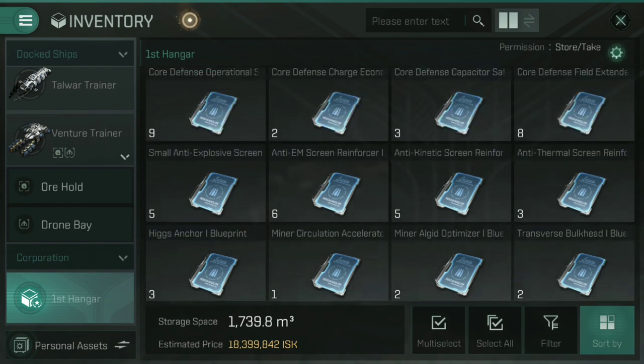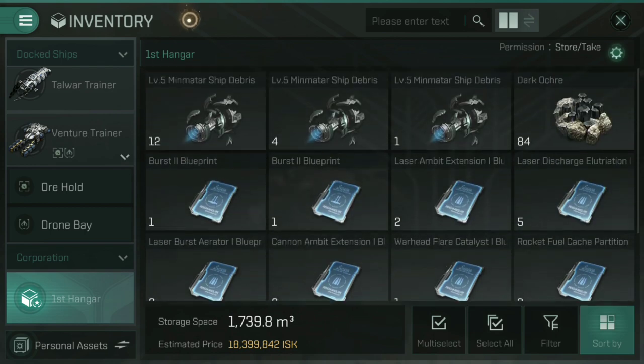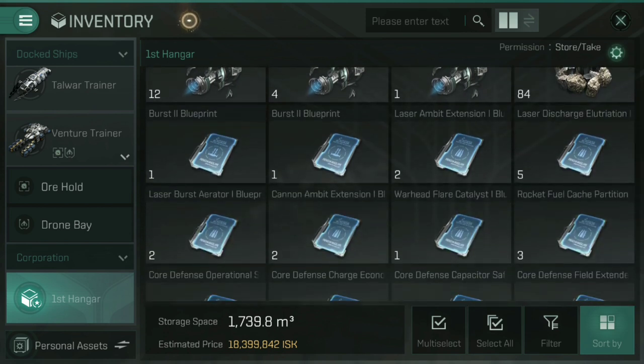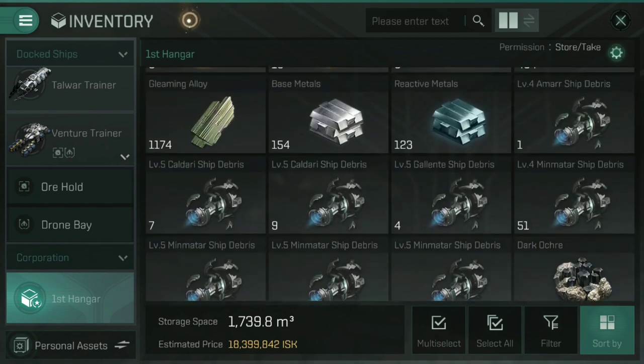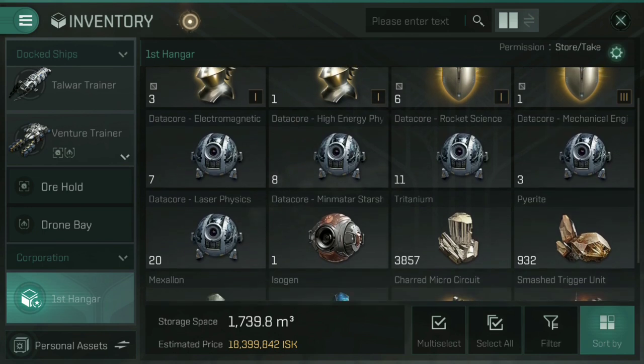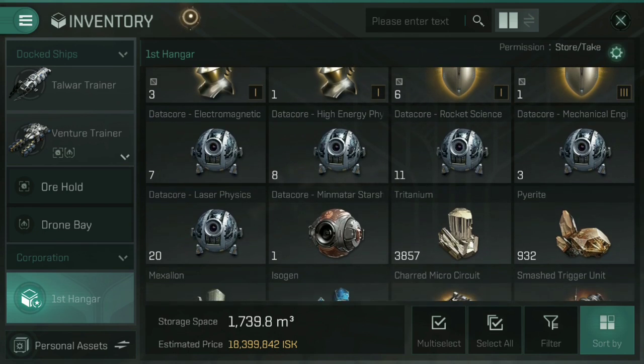These blueprints come from data cores or from reverse engineering ships as well. For example, if you find wreckage — you can see there's a load of Minmatar and Caldari ship debris here — and if you reverse engineer those, you may find blueprints for ship parts like cannons or shield hardeners, or even a blueprint for the actual ship itself, like a Thrasher or a Slasher, so you can start building those. I'll do a proper video on reverse engineering later, but data cores are why you keep an eye out for the scout anomalies.